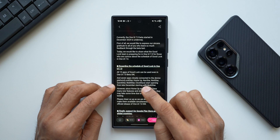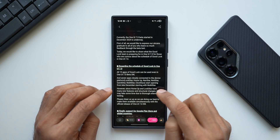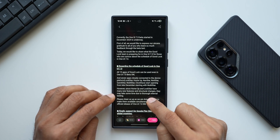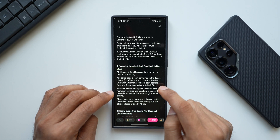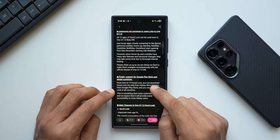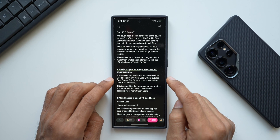Seven applications closely connected to the device platform — Lock Star, Home Up, Nav Star, Notice Star, Quick Star, Multi Star, and Clock Face Star — are opening from late December, starting with Multi Star. However, since Home Up and Lock Star have many new features and structural changes, they may take some time due to thorough internal testing.